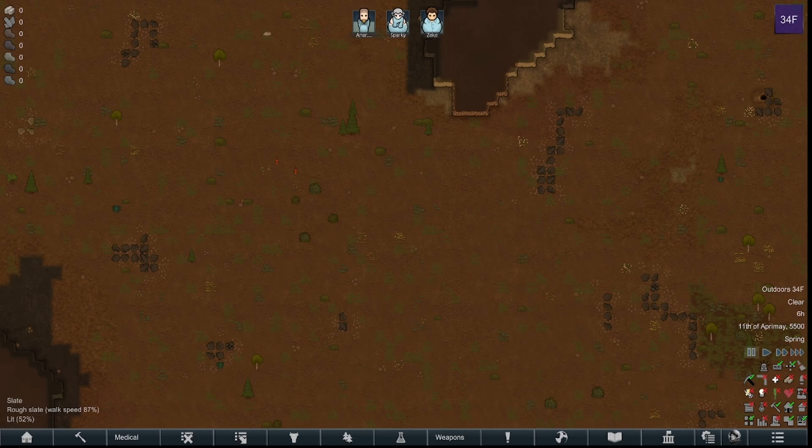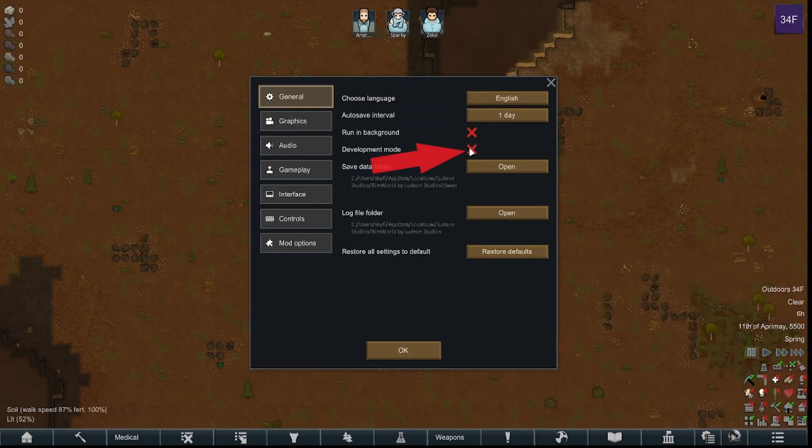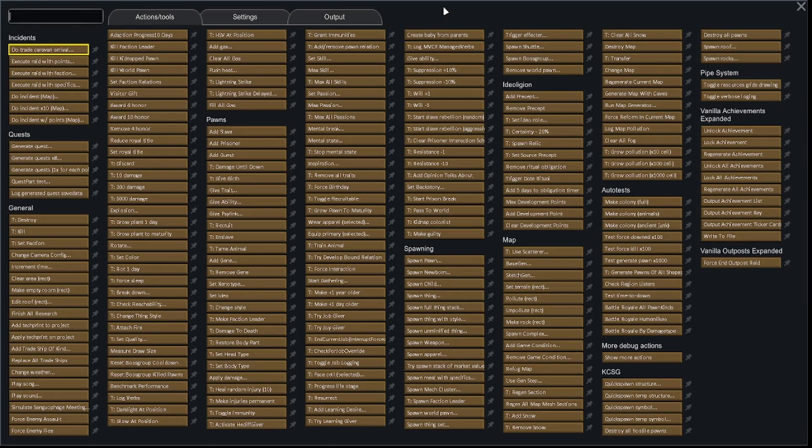How do you spawn in animals? For example, a female monkey. So like always, we go to Options, turn on development mode, and go to the fourth icon from the left — the debug actions menu, which is different than it used to be pre-1.4. If you want to spawn in an animal or any kind of pawn, you go to Spawn Pawn.